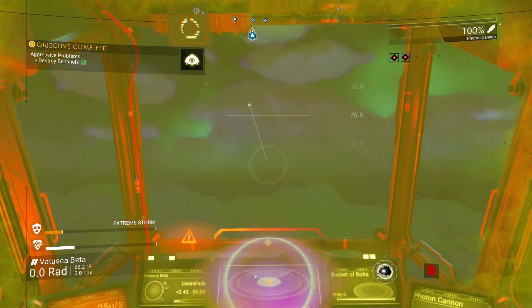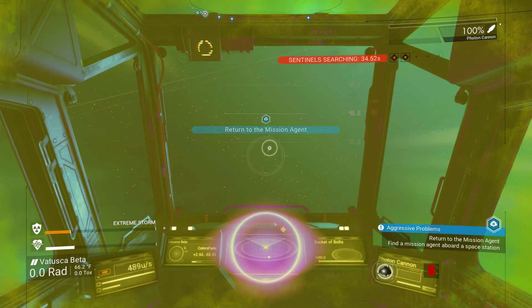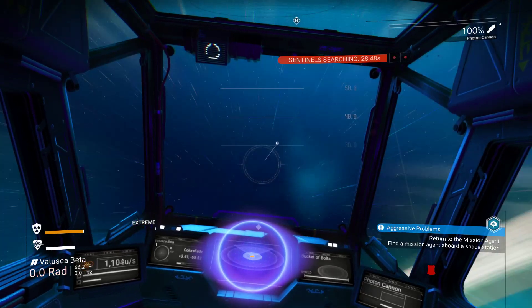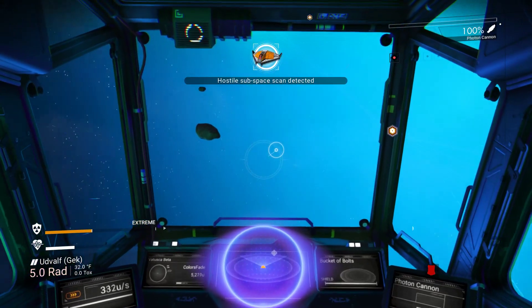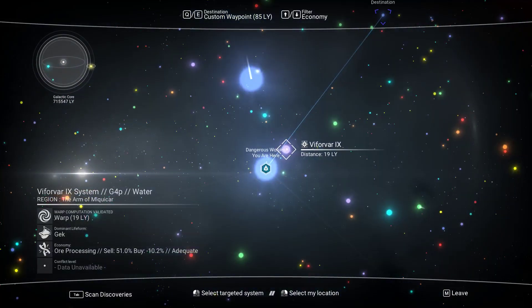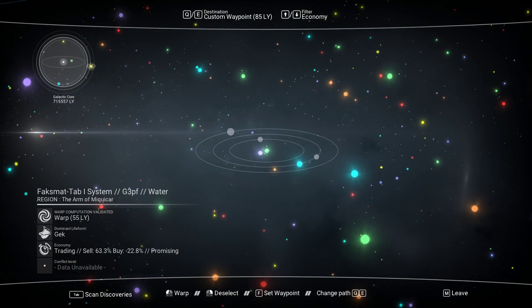Bucket of bolts, you're my hero. Let's get out of here. Storm clearing. We're getting out of here anyway so it doesn't matter. We are in a blue system and we need to go to our green one that just has a really high sell price. 74%. I don't think you can actually beat that.